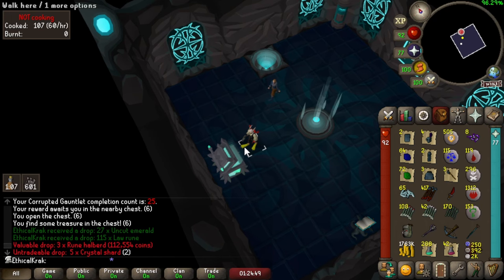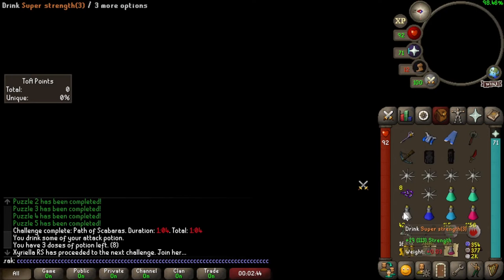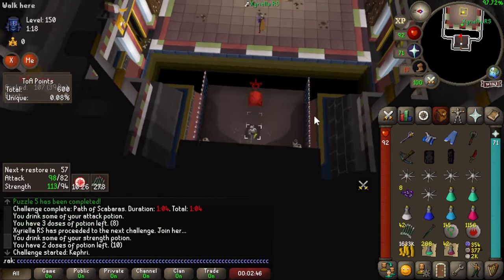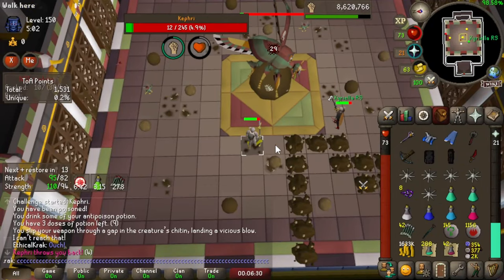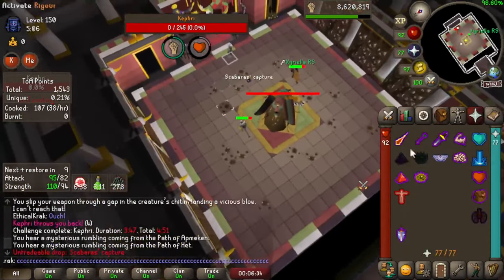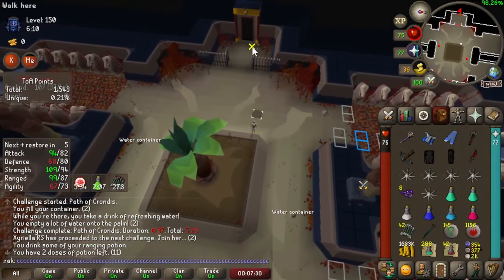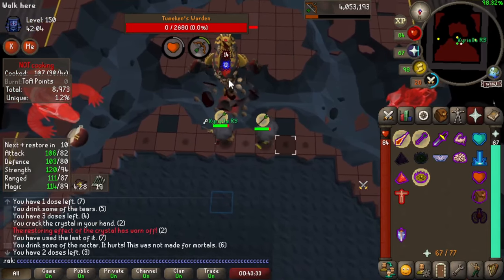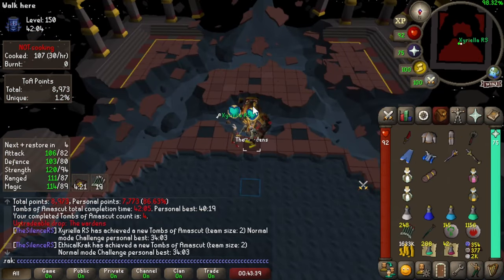That should be plenty of money for us for setup. Let's go figure out how we're going to gear exactly for TOA. We've got 2000 charges for that. That boss was so much more chill this time round — holy, that's so much faster. We get to go into this boss with a range pot now. Delicious. Mega scuffed, but Wardens was good.